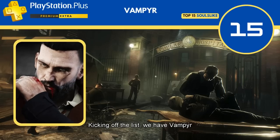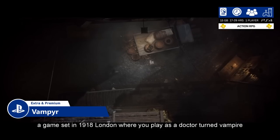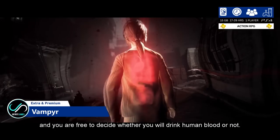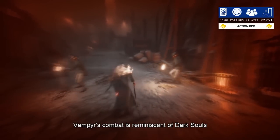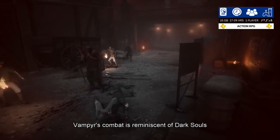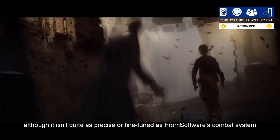Kicking off the list, we have Vampyr, a game set in 1918 London where you play as a doctor turned vampire and you are free to decide whether you will drink human blood or not. Vampyr's combat is reminiscent of Dark Souls, although it isn't quite as precise or fine-tuned as FromSoftware's combat system.